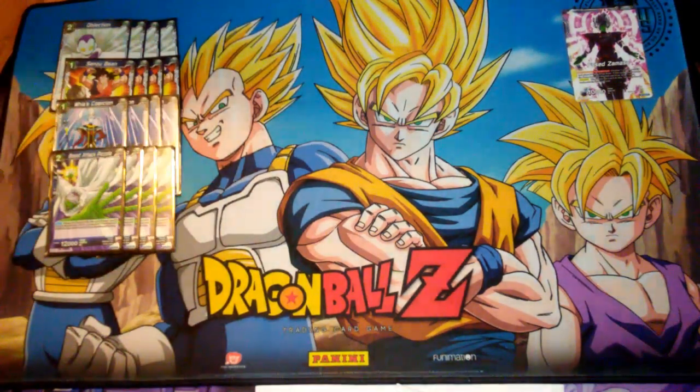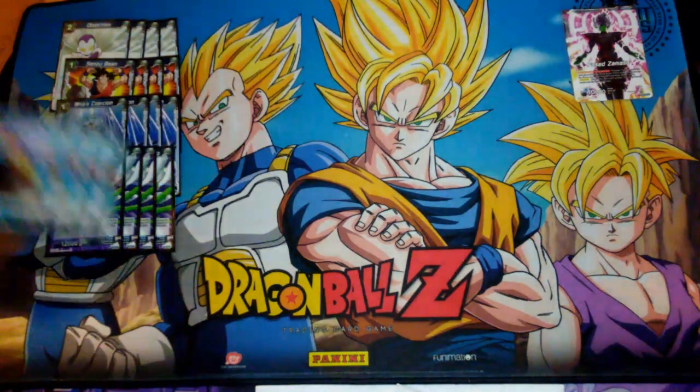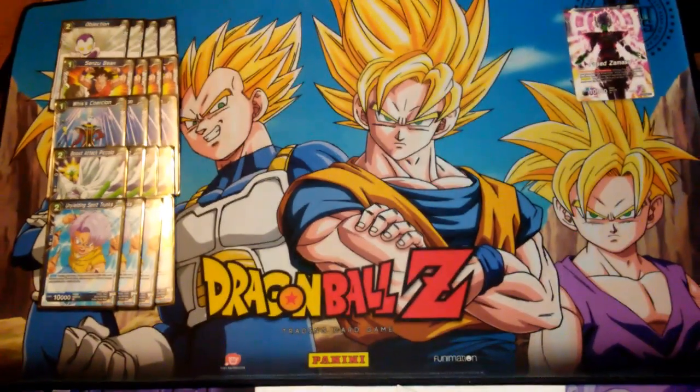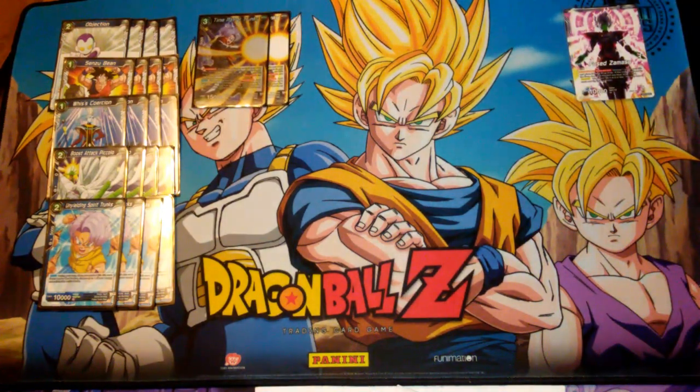Four Boost Attack Piccolos, because let's face it, 10k draw — you need them in the deck. Four Unyielding Spirit Trunks to make those plays, to one-tap, because sometimes you want energy available to do a Weeks Corrosion, an extra Central Bean, or to call somebody out.